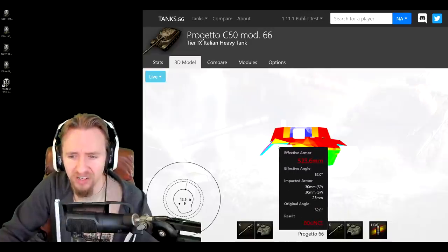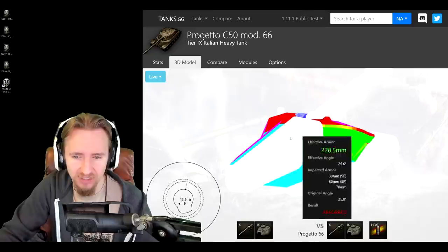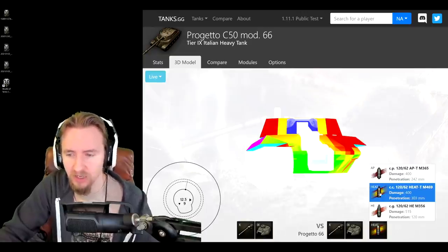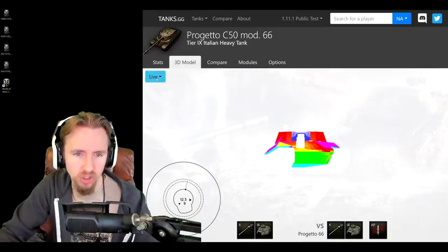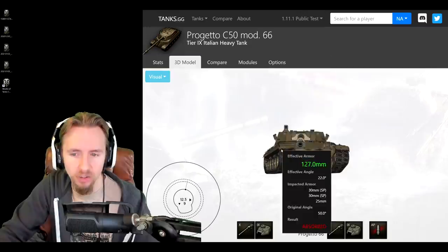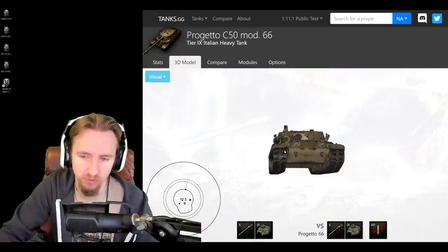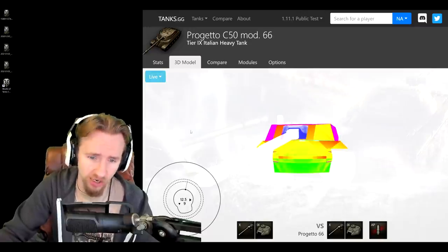On a ridge line hull-down, this thing looks like a bit of a monster. However, I just noticed something pretty ugly - the under-flap where the tracks go is only 25mm thick. If you can catch a vehicle using its gun depression just under those flaps, you can overmatch and shoot up into the vehicle. You could also shoot up through the tracks into the under-hull, but all in all this thing looks like a really solid ridge-line vehicle.